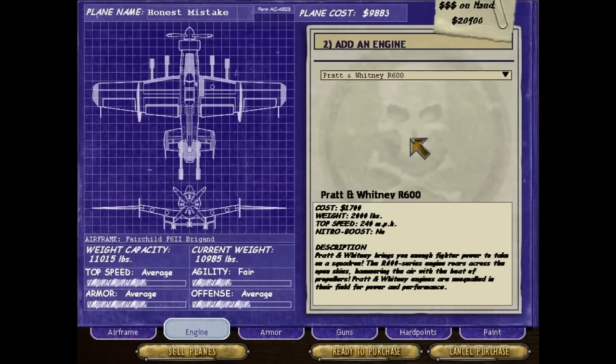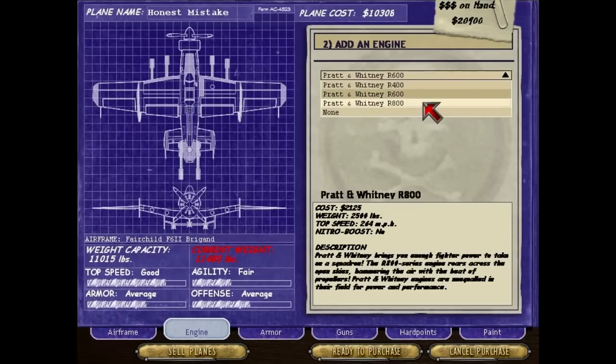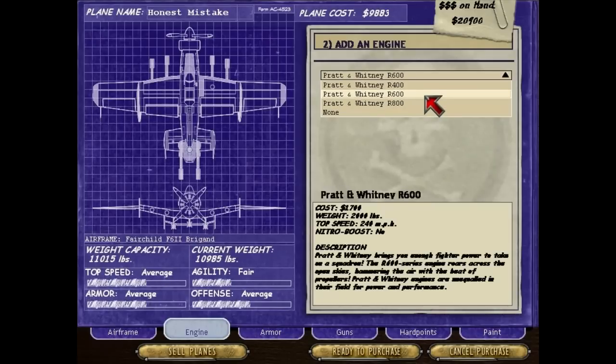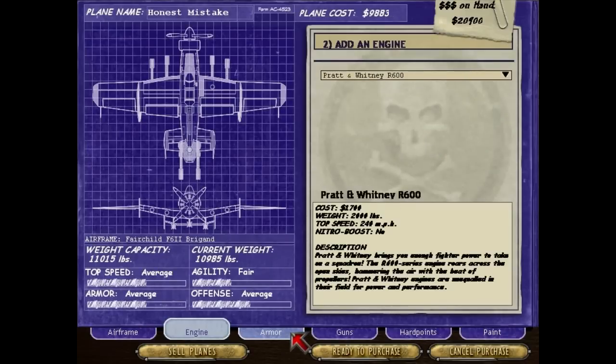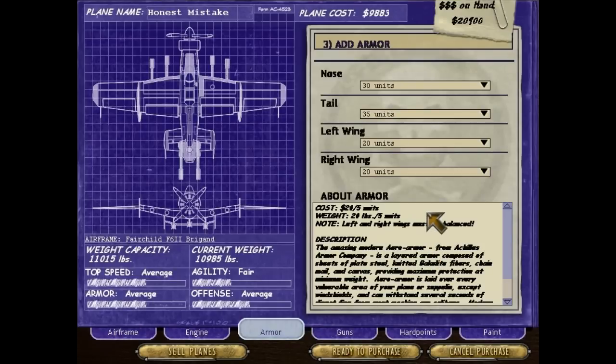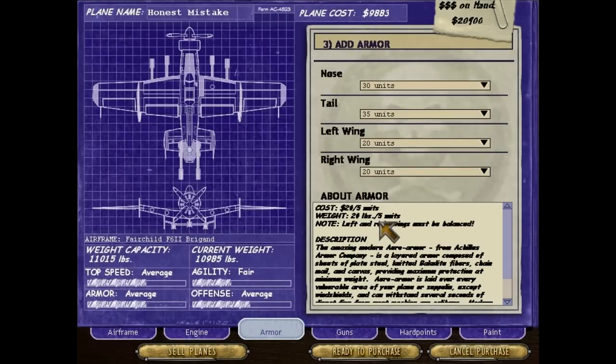Tab 2 is the engines — we can mess with them here. You generally have two or three choices at this point in the game. We've got the Pratt & Whitney 4, 6, and 800. As I click into the 800, it pushes us over the weight limit, though our top speed goes from 240 miles an hour to 264 miles per hour — that's quite good. Unfortunately, we're not going to be doing that just yet. Looking at armor — anyone who plays the Crimson Skies board games can go into more detail. One unit is 20 pounds per five units.